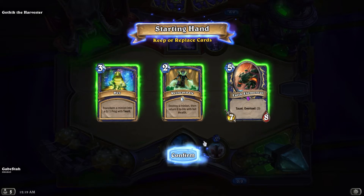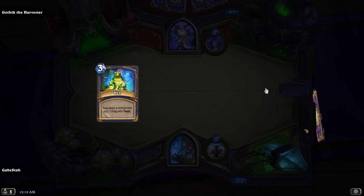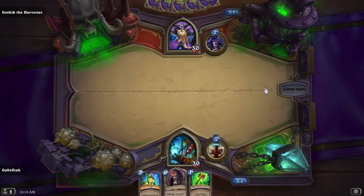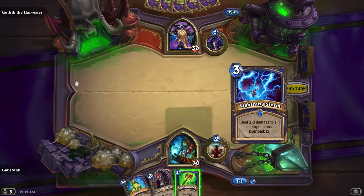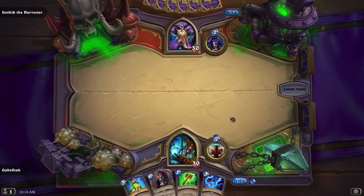Your deck is going to be a lot of big taunts and then some gimmicks to try to play around his main ability. Gothic basically draws a lot of cards, but the main thing is he'll summon minions that, when they die, summon a minion on your side.